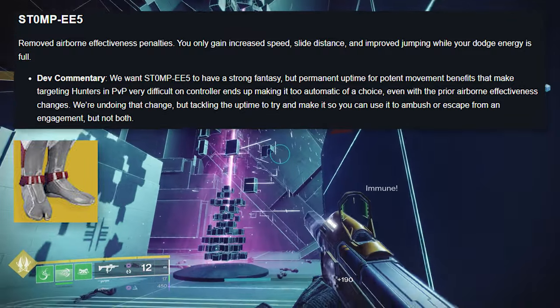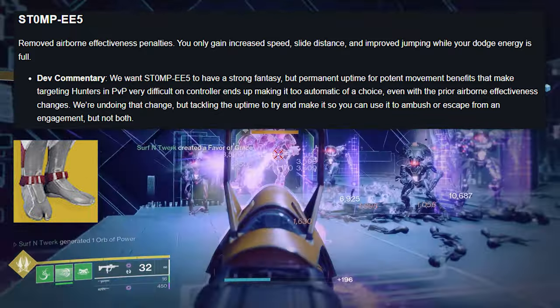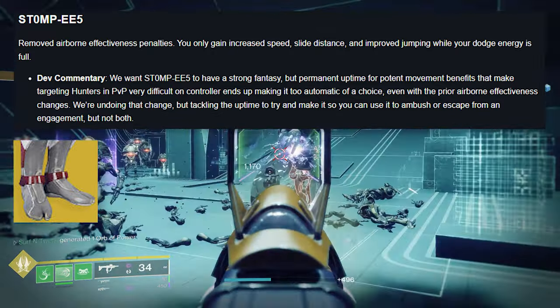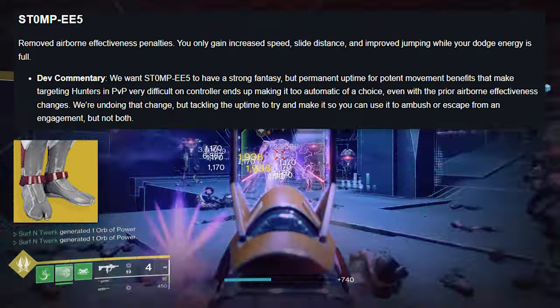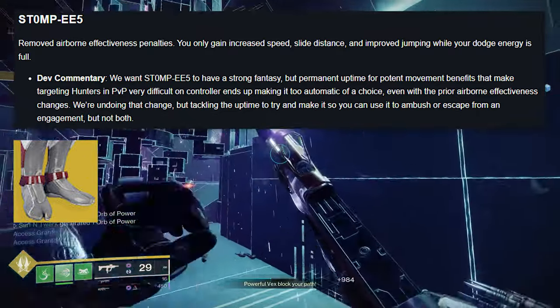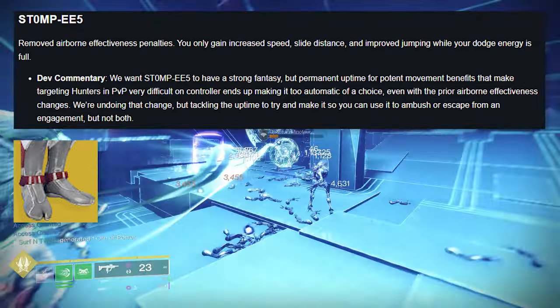Dev commentary: we want Stompees to have a strong fantasy, but permanent uptime for potent movement benefits makes targeting hunters in PvP very difficult on controller. It ends up making it too automatic of a choice, even with the prior airborne effectiveness changes. We're undoing that change but tackling the uptime to keep it so you can use it to ambush or escape from an engagement — not both.